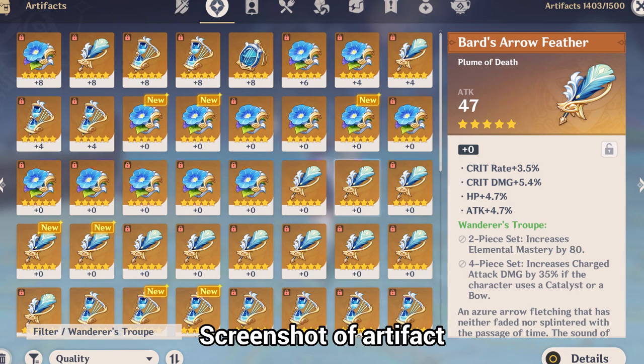Step 1: Prepare a Screenshot. First, prepare a screenshot of your inventory screen displaying your artifact list. As long as the entire game screen is captured, it should be sufficient.